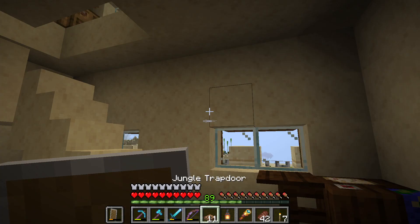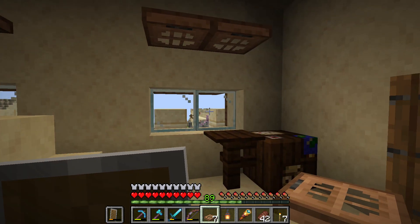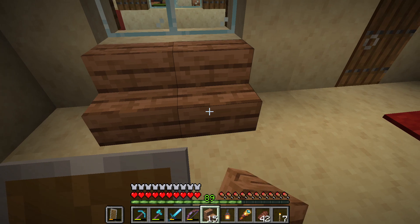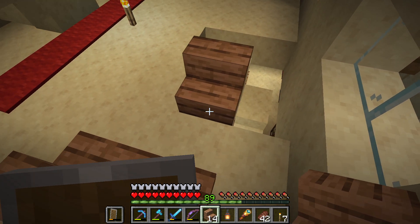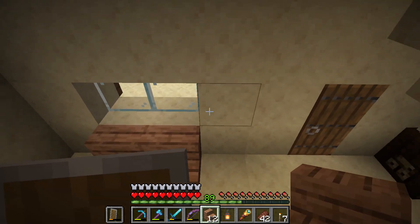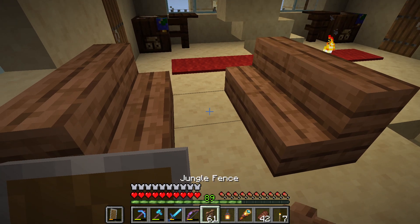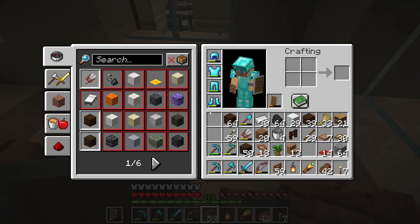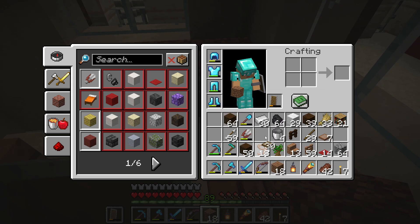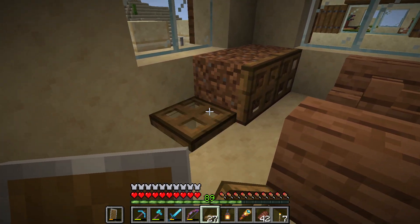Above the window, of course, some trapdoors — you can later put maybe some barrels or something there, some flower pots. Here would be a nice sitting area. I actually don't want it too close to the stairs, so I'm just going to break this block and have it here. We're actually going to put some dirt here and some two-block flowers. Trapdoors all around here.